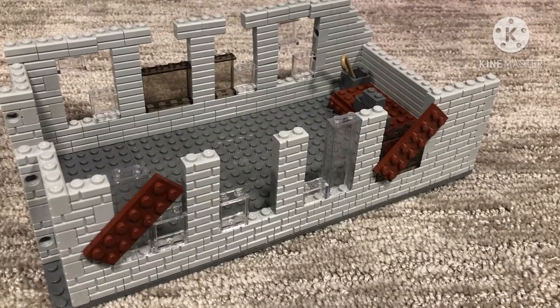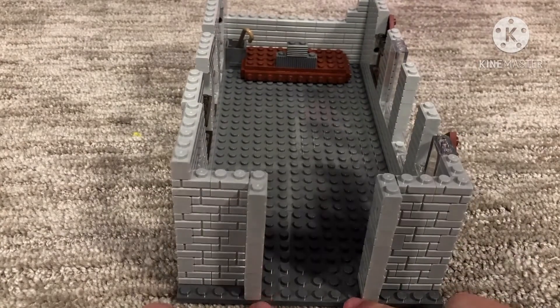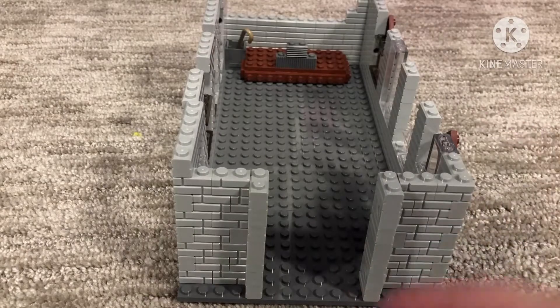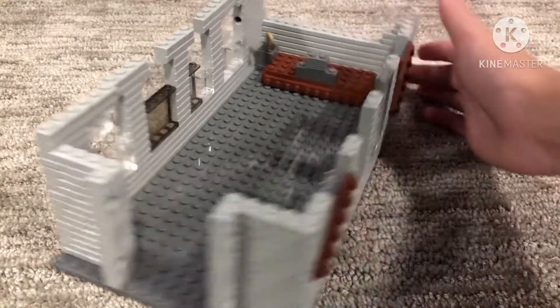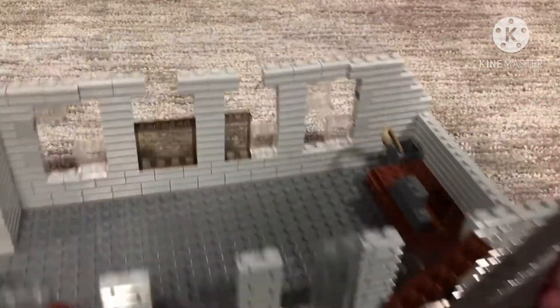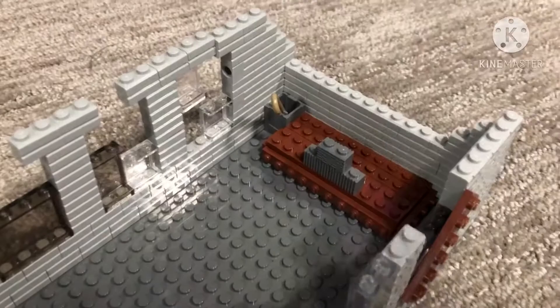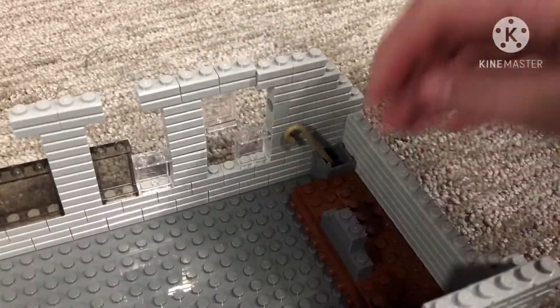There are some wooden barricades up on the side. I'm not sure what I'll do with the door yet — I'm hoping to get a big wooden-type door that can swing open, so I'm testing a few different things. Over here we actually have the altar.